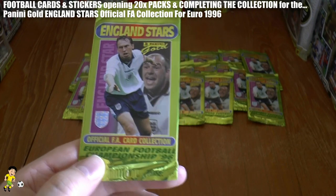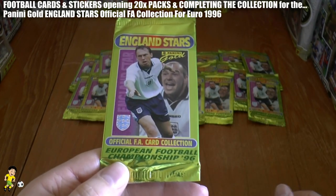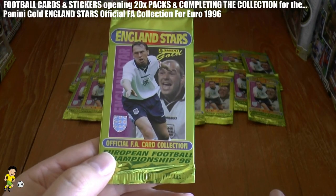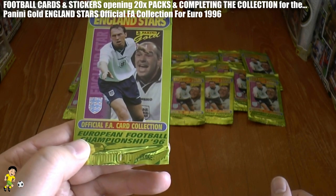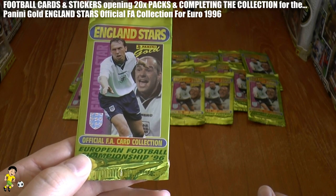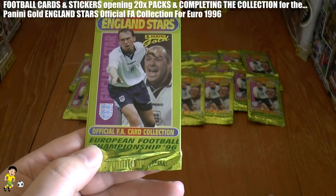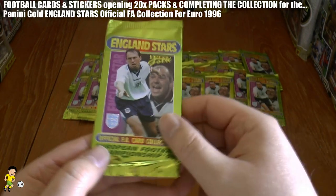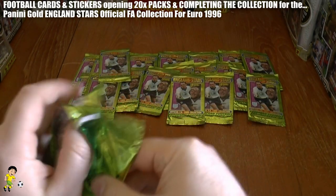No English player has come anywhere close to him in the previous 20 years, hence why the dismal failures of the England international team in major competitions. They did get through to the semi-final of Euro 96, should have really won it but lost on penalties to the eventual winners Germany. Then in the World Cup two years later, David Beckham was sent off against Argentina — that was the last time England had a really decent international side. So let's get these packs open.